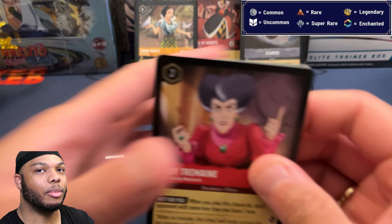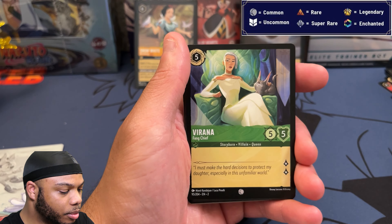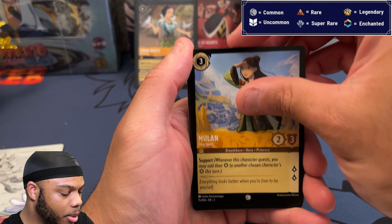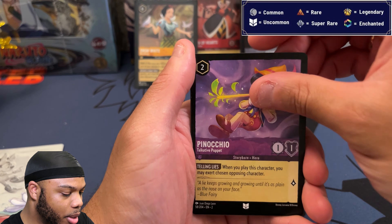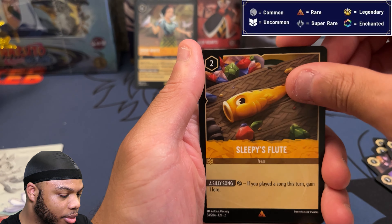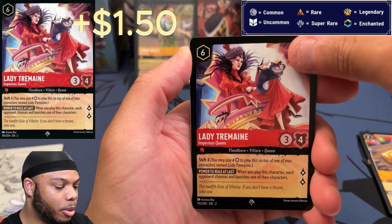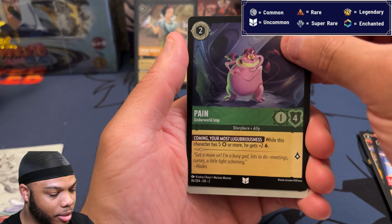Pack number three! I think pack number seven is gonna have the enchanted in it — I can taste it. Lady Tremaine, Verona, Jasmine, Mulan — nice artwork on Mulan — Chip the Teacup, Magic Broom, Pinocchio, Nana, You Can Fly, Sleepy's Flute for the rare. Lady Tremaine non-foil for the super rare, and Pain for the foil.